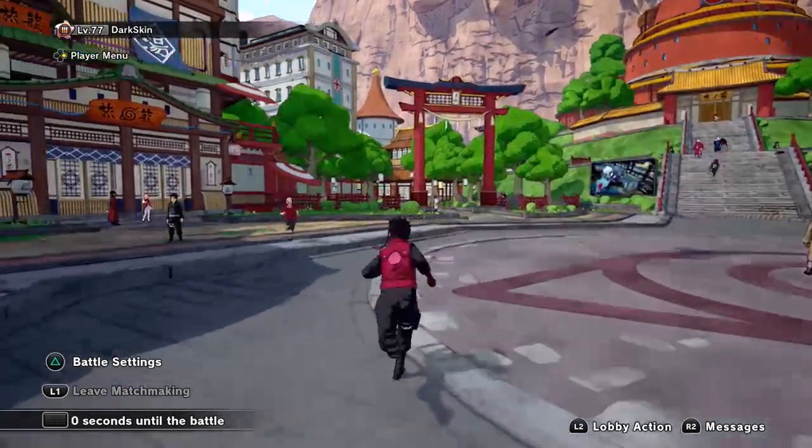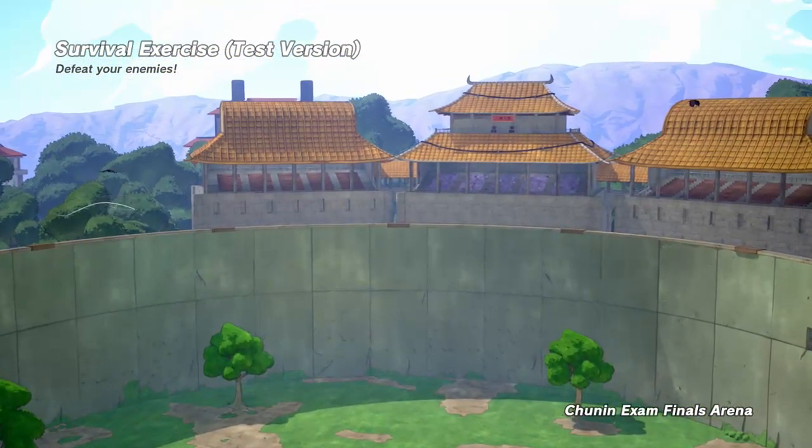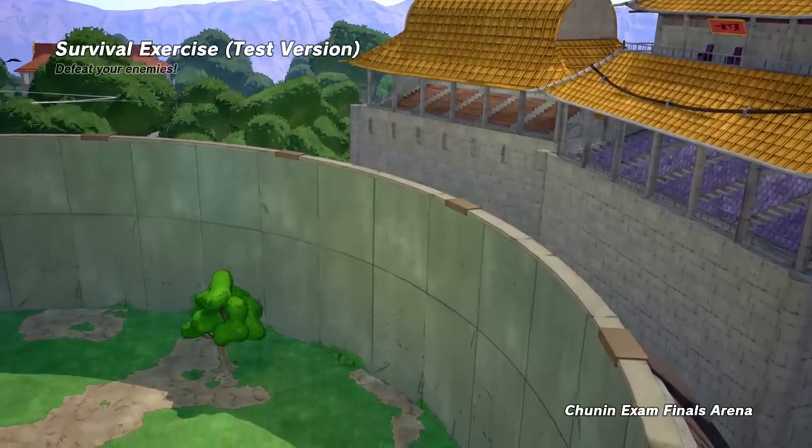I'm running Sharingan, Flying Raijin Level 2, Chibaku Tensei, and Shadow Clone Jutsu. Shadow Clone Jutsu gives a substitution respawn time of 25 seconds, which is faster than the 30-second ones. Sharingan gives me another substitution on top of that. Flying Raijin 2 gives me a lot of kill confirms — I usually run lightning blade, but with Flying Raijin, if you hit them with the kunai they automatically get hit 100% of the time.